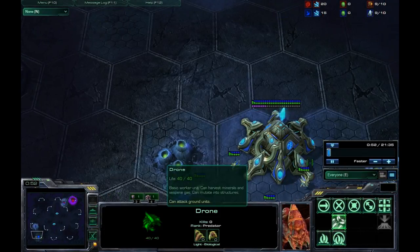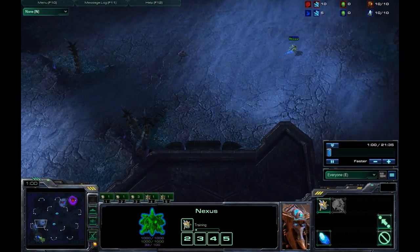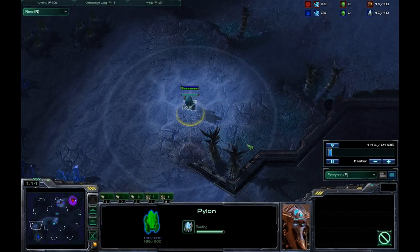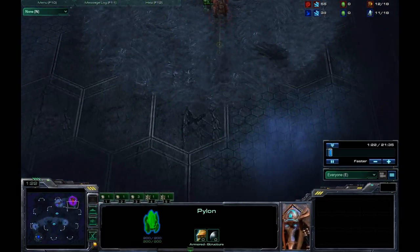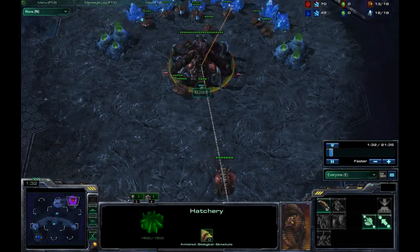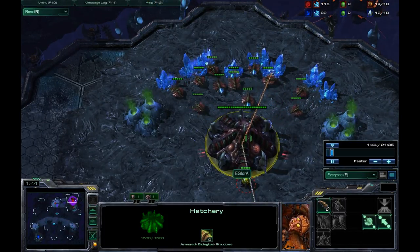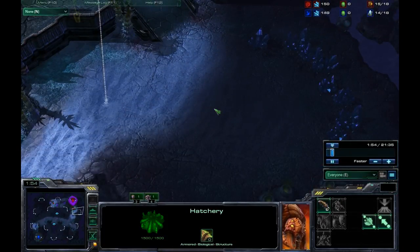We have Indra spawning at the top right and Minigun spawning at the bottom left, and this is on Shakur's Plateau. Neither of these players are going random. Indra is well known for going Zerg and Minigun for going Protoss, and it looks like he's going to go for a Forge fast expand based on the positioning of his pylon. What some Protoss players do, if they feel really ballsy, is put a Nexus at their natural right away before they go for a Forge — but only if they think Indra is going to play extremely greedily, droning up before his spawning pool.